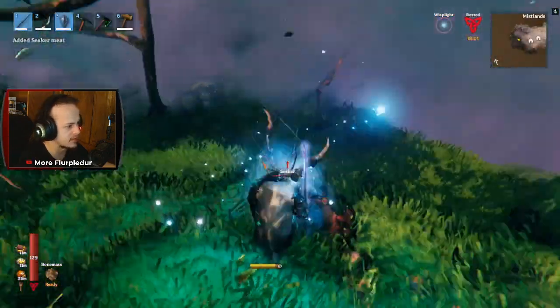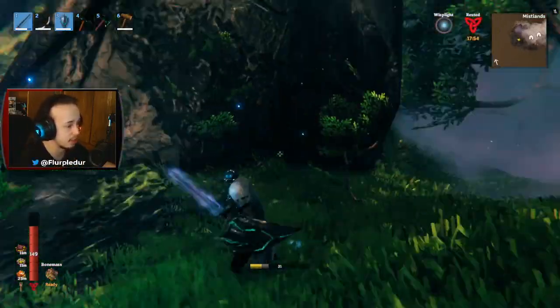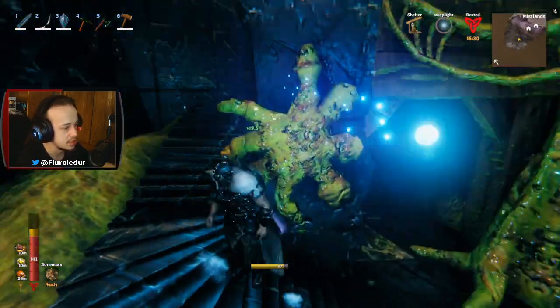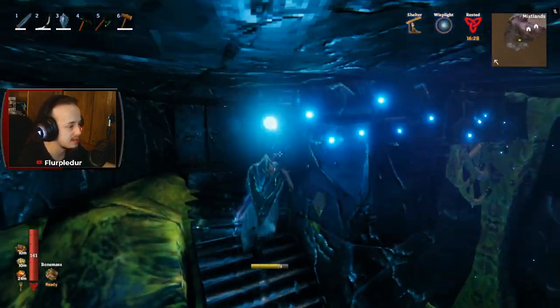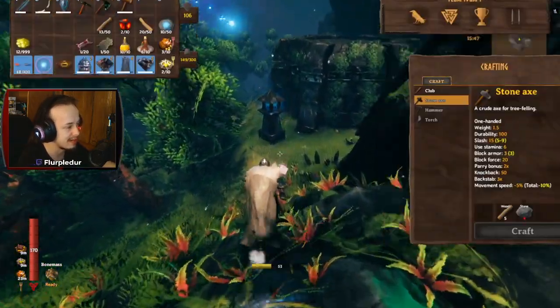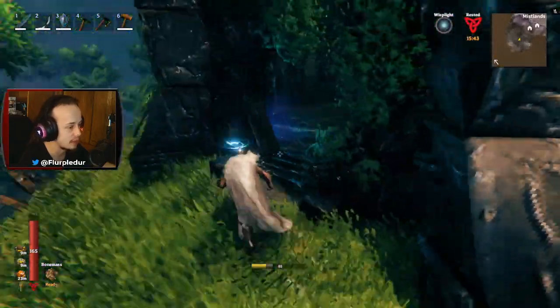Fucking gray dwarfs! I promise you, you're the least of my worries right now, and I'm the least of yours. We do got ourselves an infested mine. That was actually pretty quick. I want to raid this — I need to get more Mistair Supreme and everything and be prepared. I'm going to go ahead and actually set up my portal here.